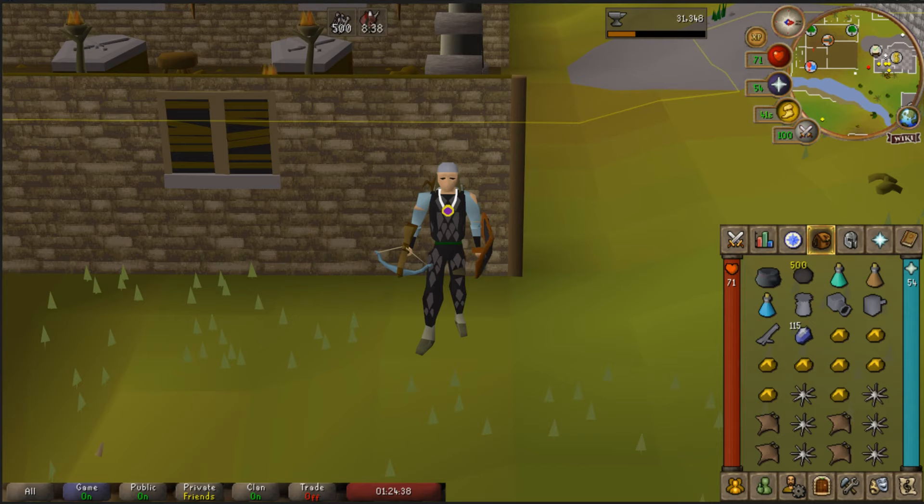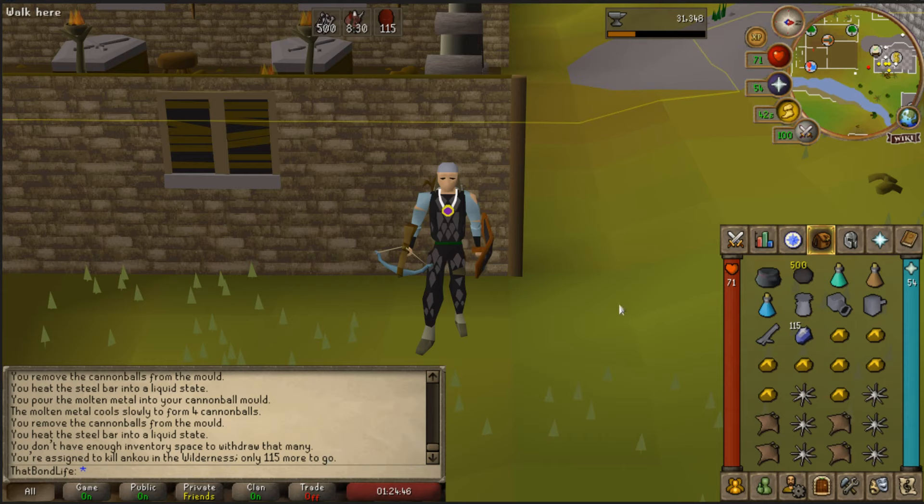Let's go over an overview of what we're going to be bringing out there. As you can see in our inventory, we're going to have the looting bag. I'm bringing the enchanted gem just to show how many I have left — you don't necessarily need to bring this. I'm going to bring the cannon with 500 cannonballs. I usually feel safe enough to bring about 500 to 600. I'm also bringing manta rays and karambwans because you never know if you're going to get teleblocked by a PKer, so it's always nice to have a little food. As for our current setup, we're going to be bringing a rune crossbow with broad bolts and full dragon hide, along with the amulet of glory so I can teleport out in a pinch.